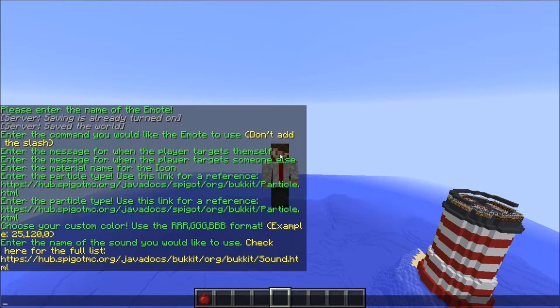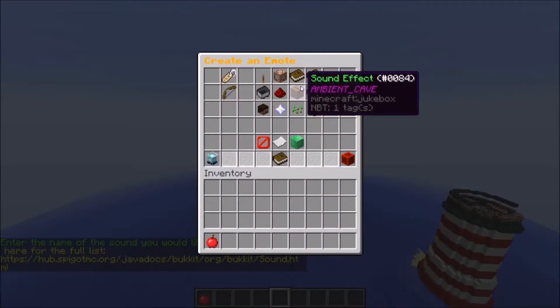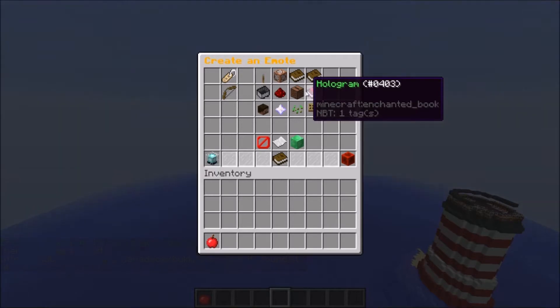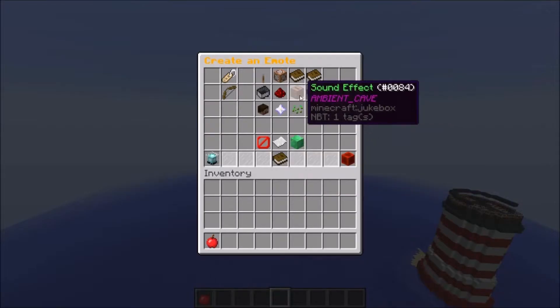Sound effect — again, there's a link for it. I happen to have memorized 'ambient cave' because it's alphabetically the first one that shows up. For hologram, you just put in whatever you want the hologram to say — so let's do that. It'll just be 'bows' in red.